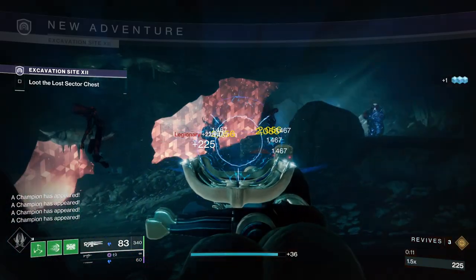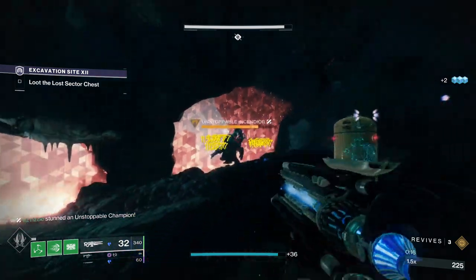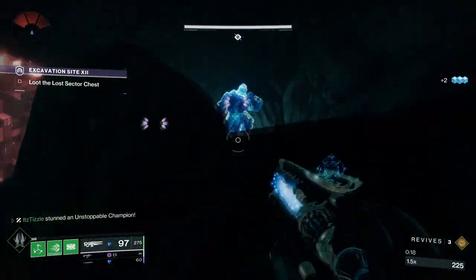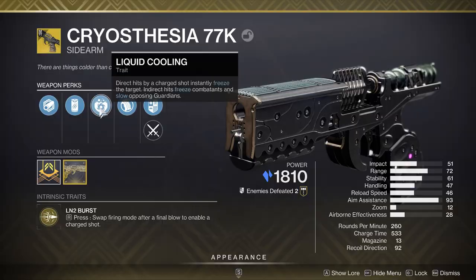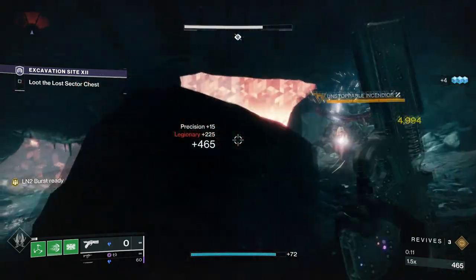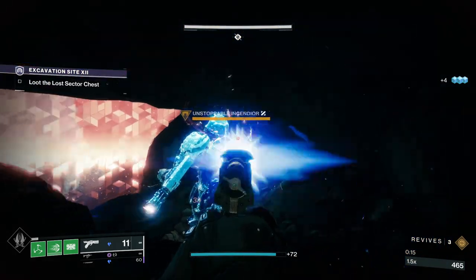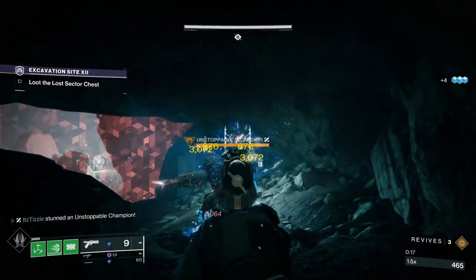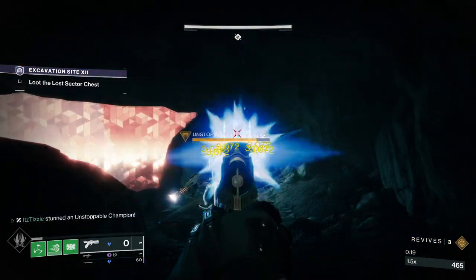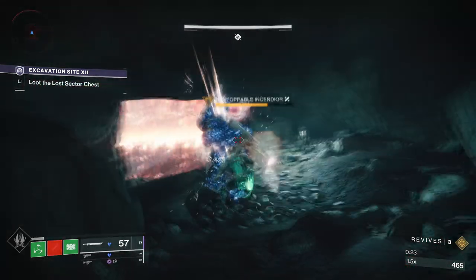Additionally, if you shoot enemies next to an unstoppable it will freeze it, and then you can shatter the freeze to stun it — though this is less reliable as you need enemies around the target. We have the Cryosthesia 77K sidearm. When you get a regular kill, you have a liquid nitrogen shot ready. Hold reload to charge a shot and you will shoot a freezing burst that can freeze the champ, then simply shatter the ice to stun it. This can be somewhat unreliable if you don't have an enemy around to get a kill on to proc the freeze shot.